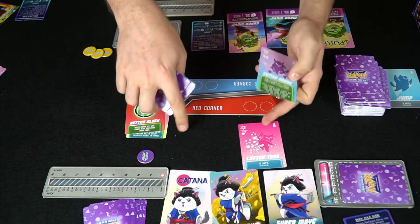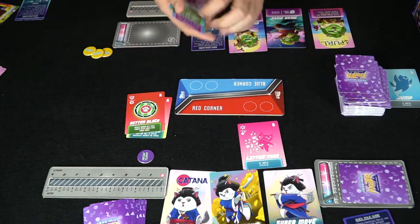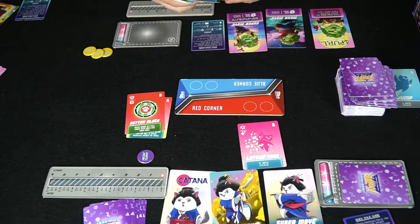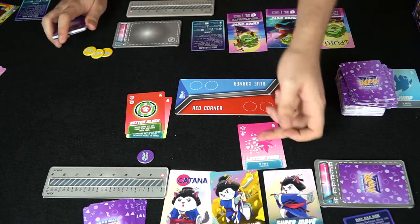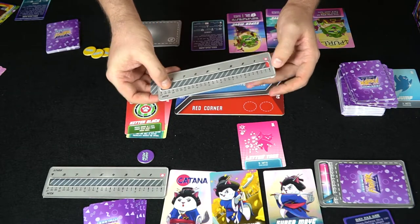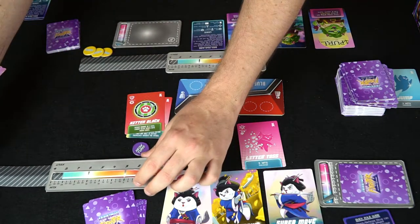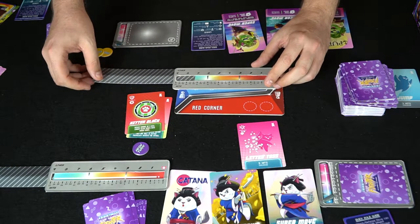There's also a combo break — if the opponent had multiple attacks, you could combo break and choose one, only taking one damage from the other. Since I can't effectively block, I'll draw two cards. I didn't get anything helpful, so I draw two more. This attack is going to hit me for five damage — starting from twenty-seven health down to twenty-two.